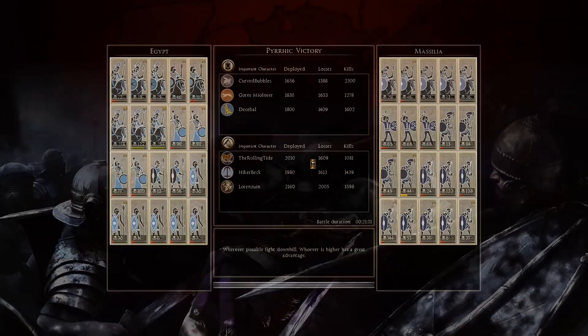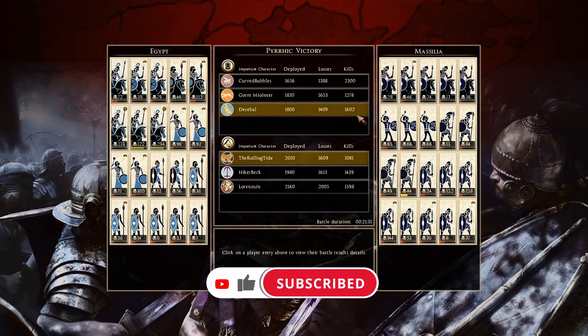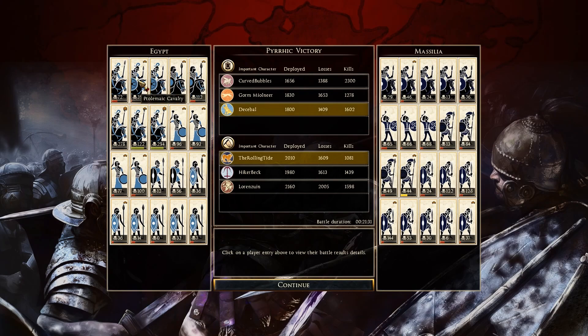Costly victory though. Let's take a look at the ending army compositions. The battle was sent in by Decibel, who was playing as Egypt — thank you very much for sending this in. He ended up with 1,602 kills — 72 with the General, Ptolemaic Cav with 39 and 79. They were not playing with ultra-sized units, just large units. Egyptian Cavalry with 112, Ptolemaic with 278, 122, 294 — very nicely done. Slingers: 96, 93, 100. He leaned a lot on his ranged units and his Cavalry, same strategy that Parthia used.